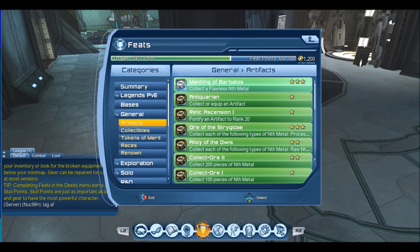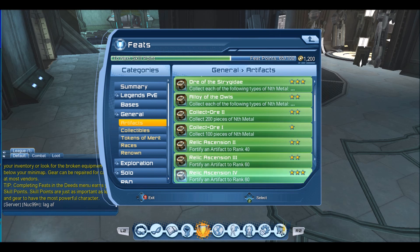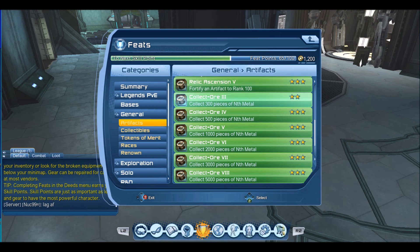Flawless nth metal, which is the highest type of nth metal you can get, capping an artifact to 20, collecting each type of nth metal, collecting a certain number of pieces of nth metal — which is the feat that stacks — and artifact levels at 40, 60, 80, and 100. 100 is the max right now. You also have feats for collecting nth metal up to 10,000, which should take a while.